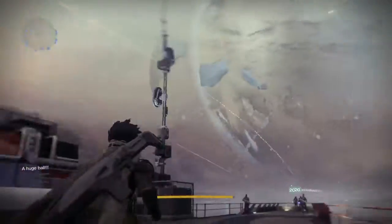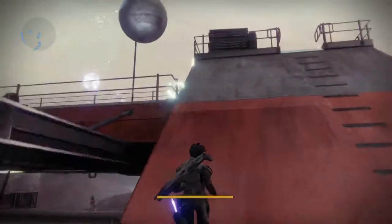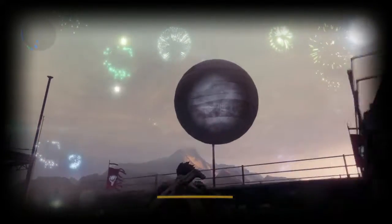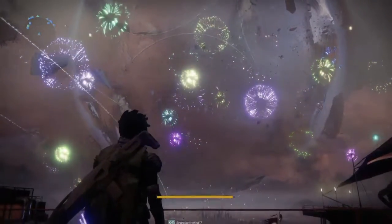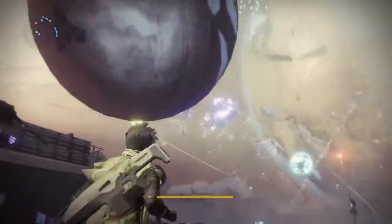In 5-10 seconds the fireworks will go off — okay, fireworks are going off! And then that's it guys, this is the little ball. There you have it — the little ball looks like the Traveler, it literally looks like the Traveler, just small like the Traveler.